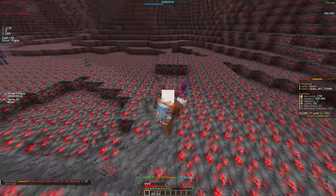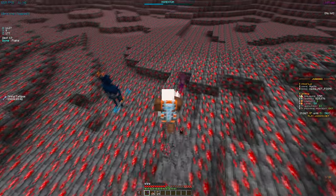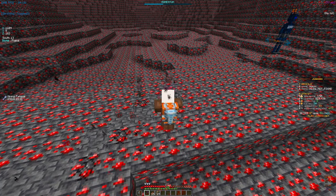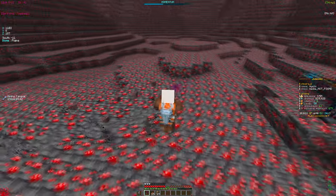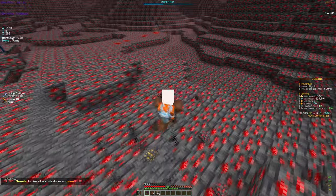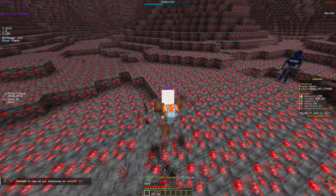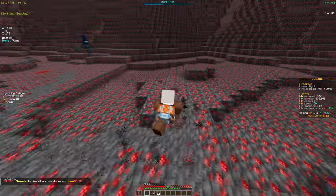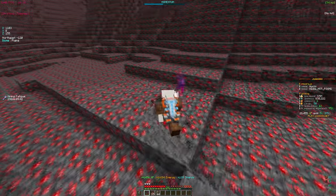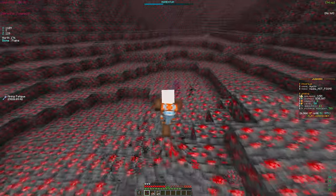Once you get to a point where you have a ton of enchants like explosive and fireball and you can mine exterior blocks, it might honestly be better than doing the ore rush. As you can see right now, per proc I'm getting about 3,400 XP. The ore rushes give a good amount too, don't get me wrong, but mining like this can be comparable.